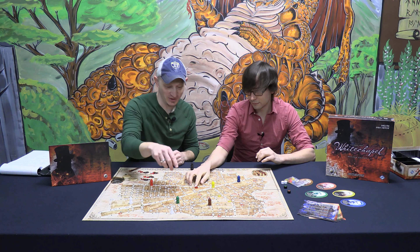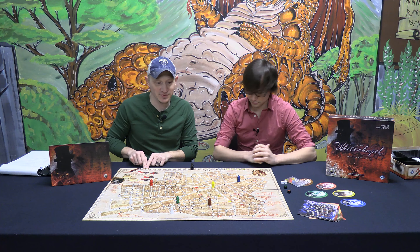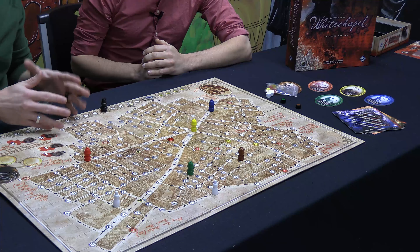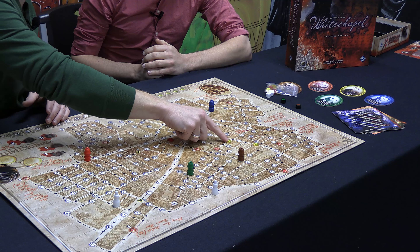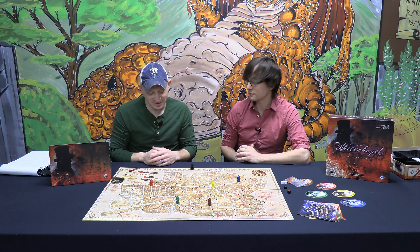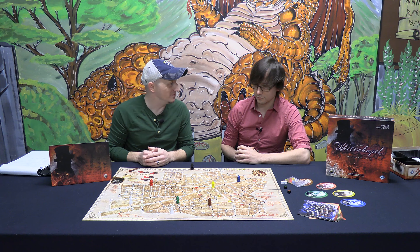Basically, Jack kills one of these white pawns, and we mark it on the board. Then all the investigators scramble. Jack has a limited number of turns to get back to his hideout, which is one of the numbered spaces on the map. As investigators, we're trying to anticipate where he's going, picking up clues and marking his trail with these yellow highlighter discs. We're sweating as the round marker ticks down.